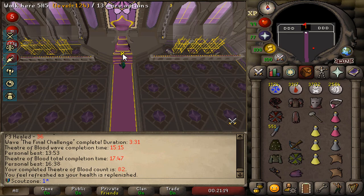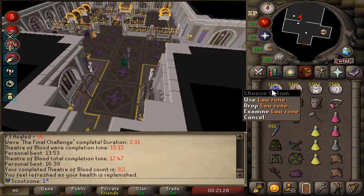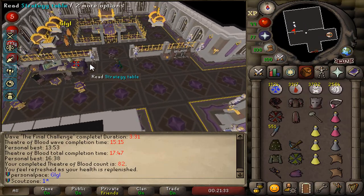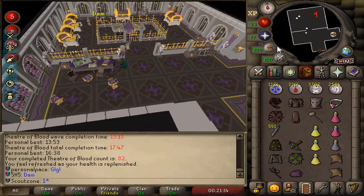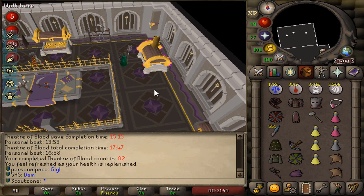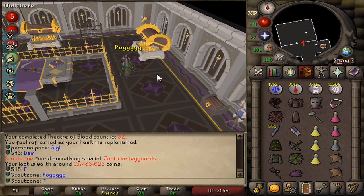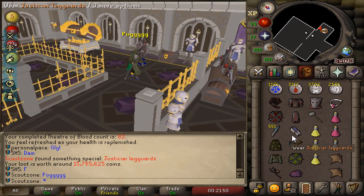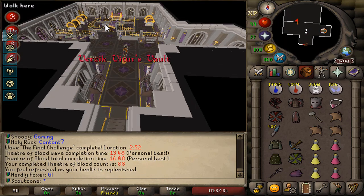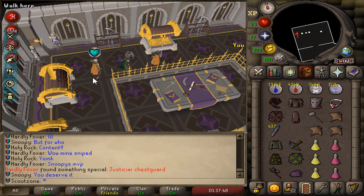Kill count 82! Funny thing is, I forgot both Soul Runes and Water Runes. I thought this was the Water Runes, I thought it was the Soul Runes. And I got the purple! Purple first raid with these fellas! Can we get the Justicar Helm or Legs? Justicar Legs! That's what we need! A new Personal Best — 16:08! And it's for the purple! Hardly Foxer gets a Justicar Chest piece.